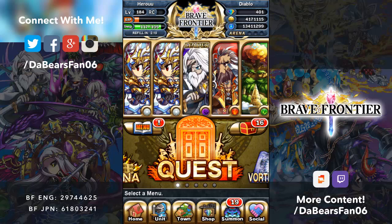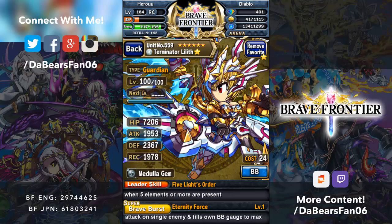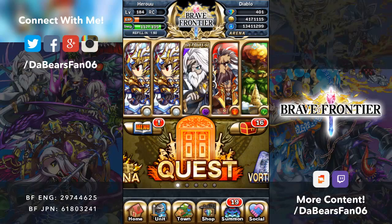Alright, here's Team 2. I don't care about one-teaming Maxwell — if I beat it with Team 2, I don't even care. My goal is just to beat Maxwell on Day 1. We have Terminator Lilith again with Medulla. I have no Super Brave Burst on her yet, but since I have a little bit of time before Maxwell, I'll probably start working on getting her to 5 — that takes like 10 minutes.